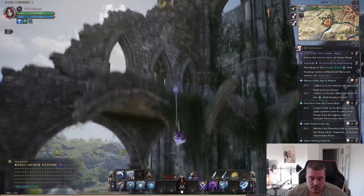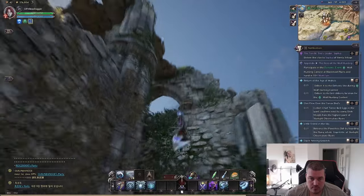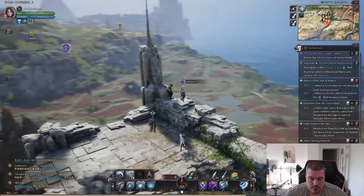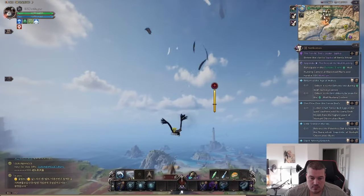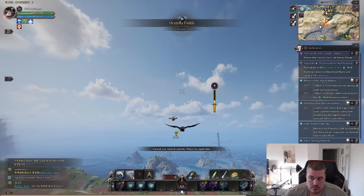If you also struggle to find the chief terror bird X, let me help you out. You will port to the Starlight Observatory waypoint and then climb to the highest point using your hooks. Then all you need to do is transform into an eagle and look all the way up, and don't use space or anything — just gliding during your flight.